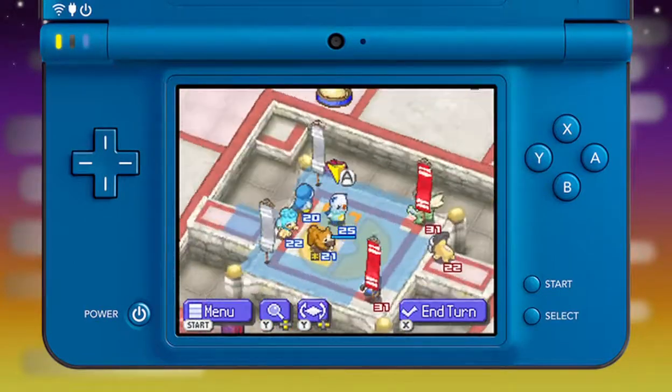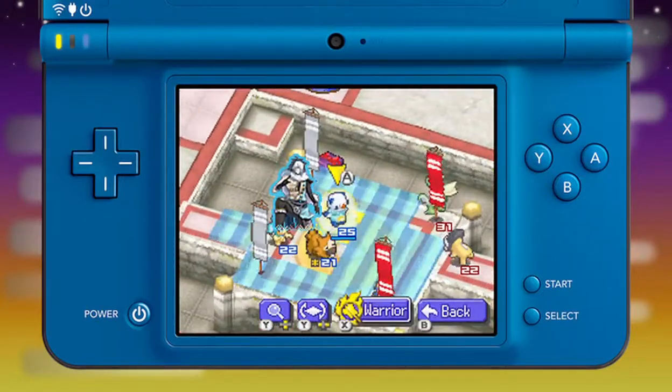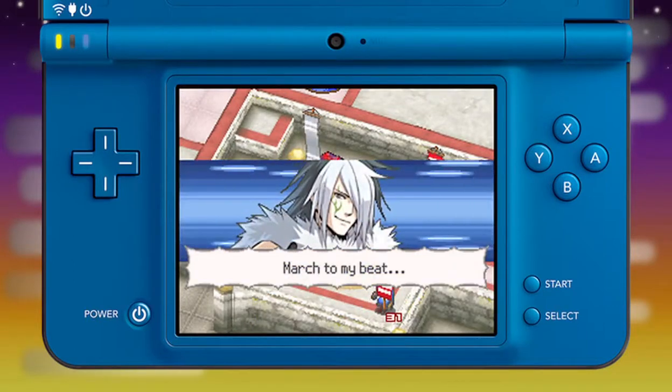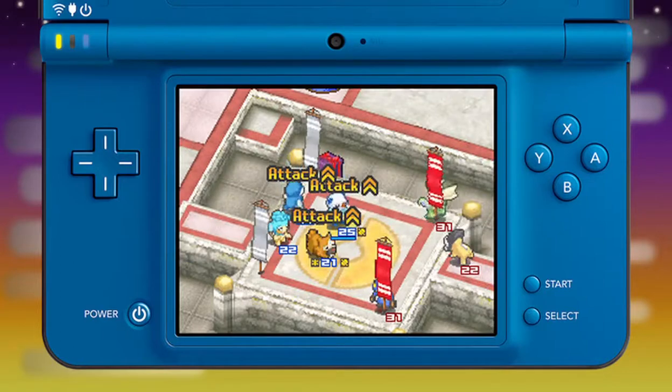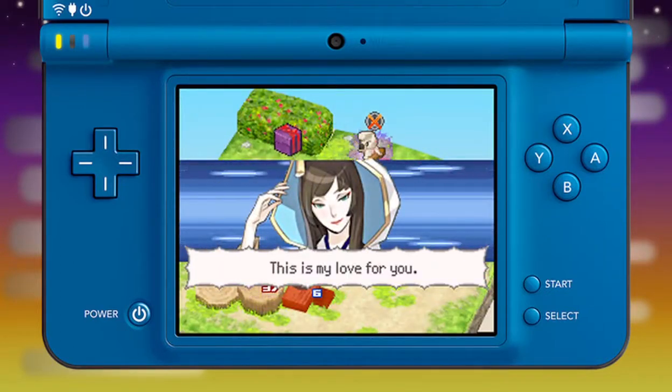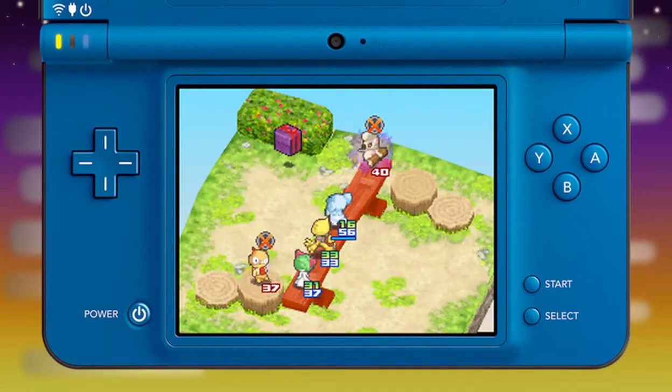Warriors can use their warrior skills once per battle. Each warrior skill has a different effect to help the Pokémon on the battlefield, such as increasing a Pokémon's stats or even healing it. By making good use of your warrior skills, you can turn the tide of battle.